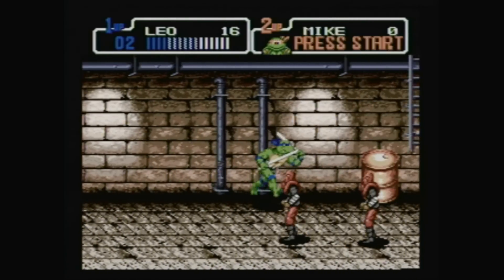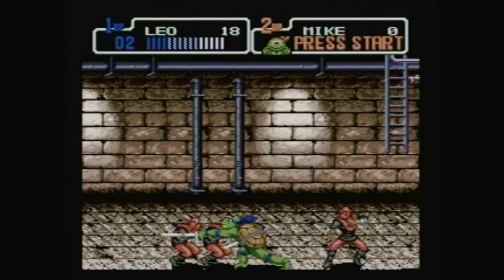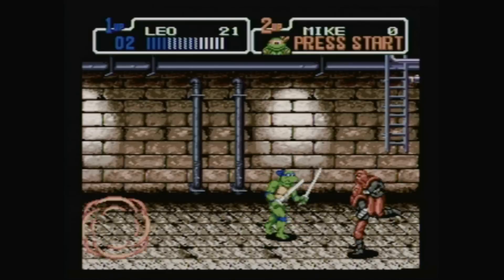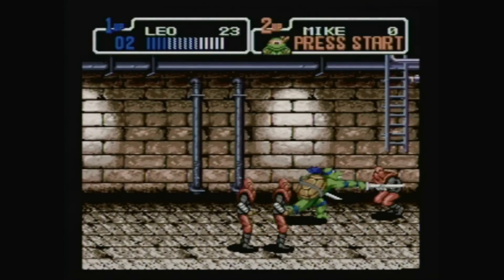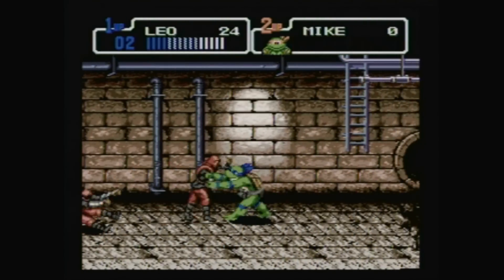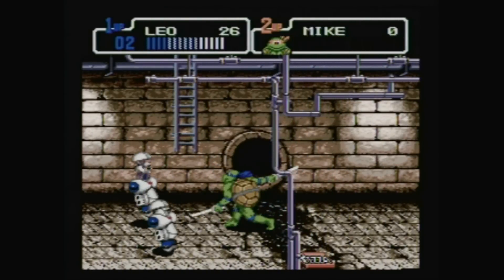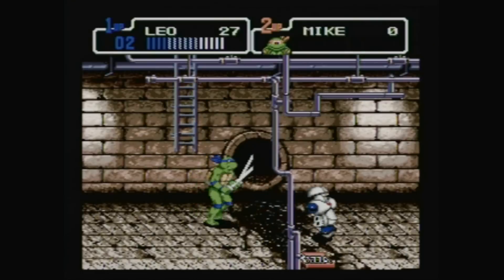I've gone with Leonardo to start off with, which probably isn't the most efficient character choice, but as you might remember in my review of this game for Undertow, sometimes I just like to stab things. Leo and Mike are probably the more average characters. For all-out power and range, you're definitely better off with Donatello. Or if you'd rather be fast and dodge enemy attacks more easily, go for Raphael.